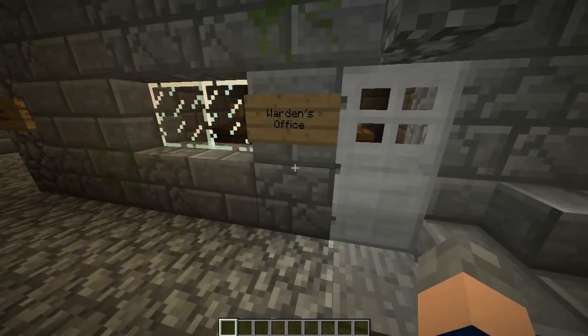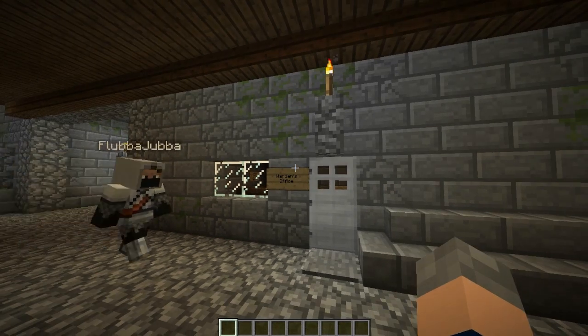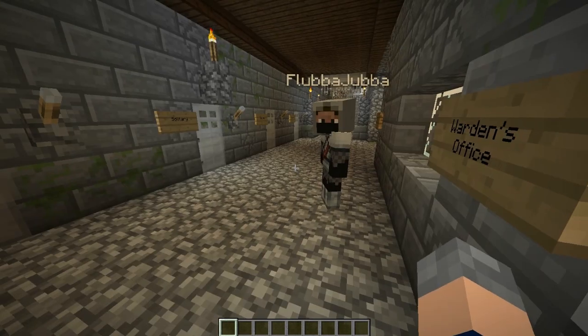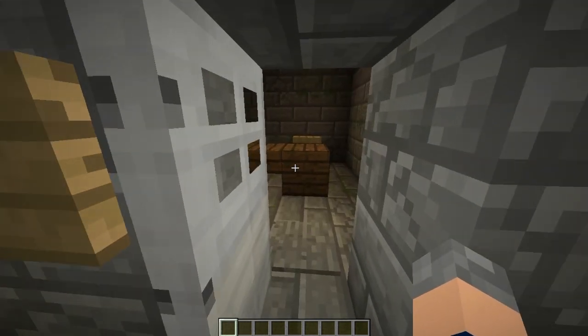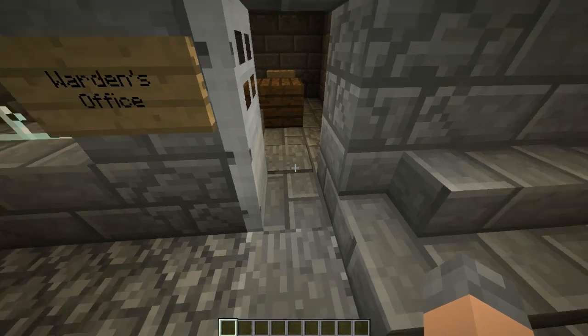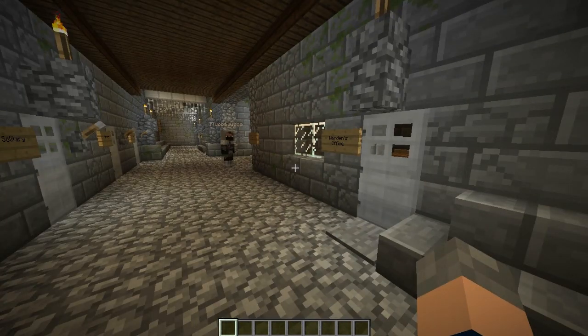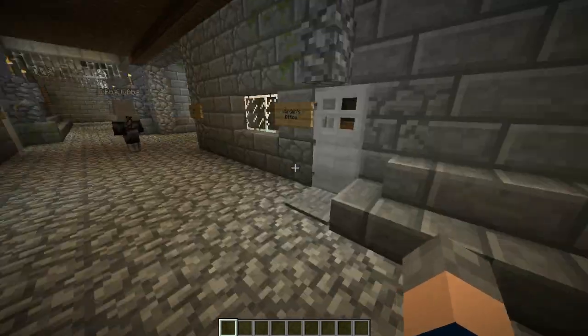And one other small change is in the warden's office. This was initially a way to trap a player — to get out, you had to have two people to help you. But that became more of a nuisance than anything. So there's now a pressure plate on the inside so you can get out as well. The alarm still goes off, so the warden knows you're there — unless you've disabled it, of course.